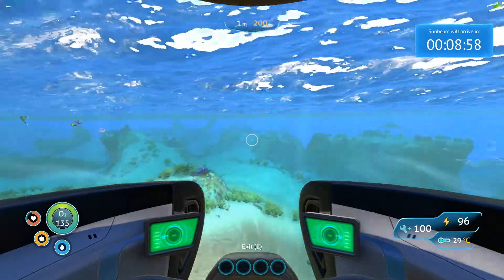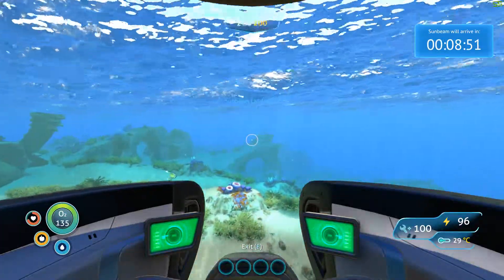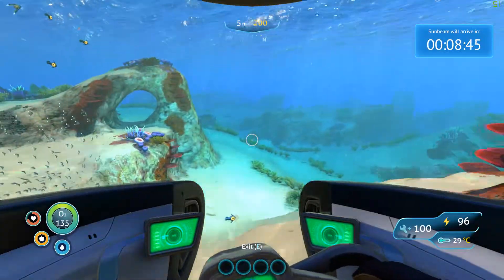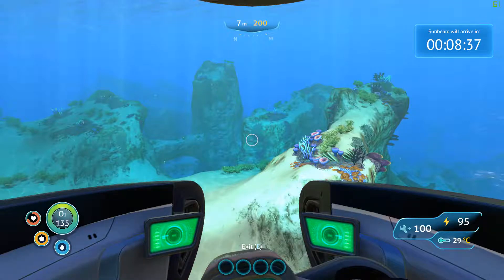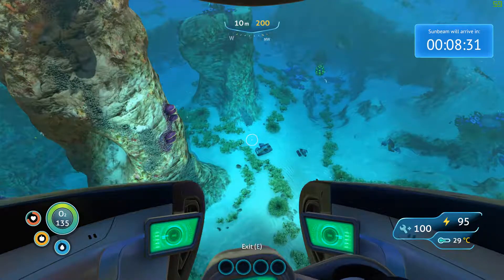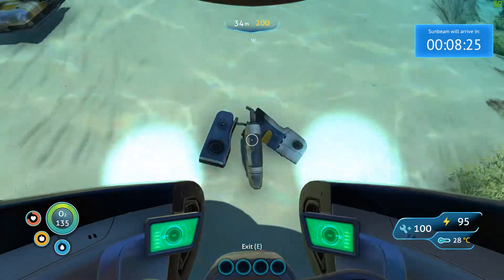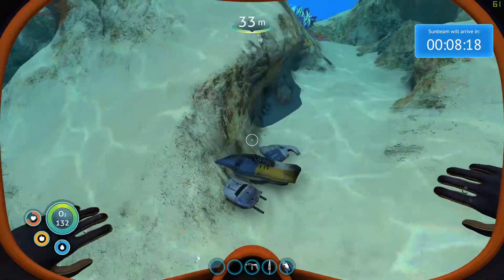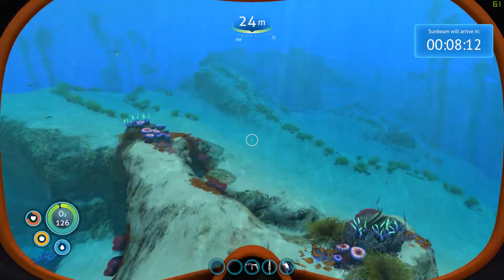I'd like to find those energy recharger things so I could recharge my stuff, because that's gonna be super important later when I have to use nothing but energy cells. I'm also gonna have to build upgrades for the Seamoth — everything really, because everything seems to run on upgrades. What's down here? I don't know if I've ever been here. It looks like wreckage. I'm not seeing any crates or anything like that.